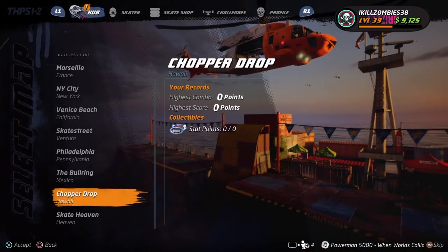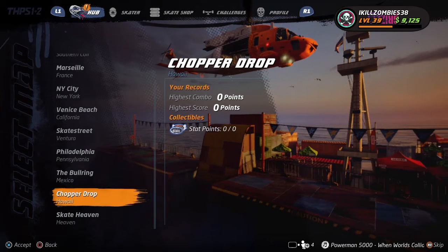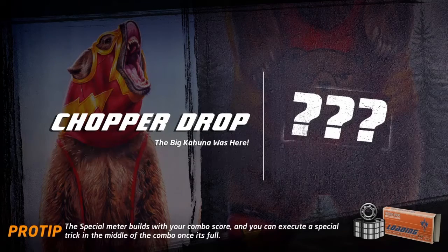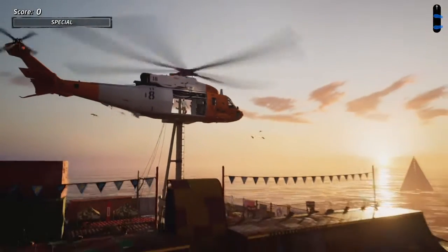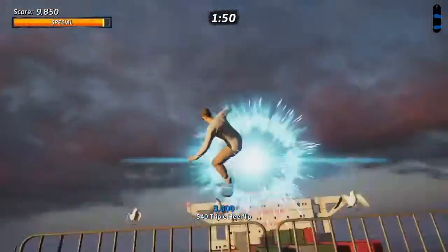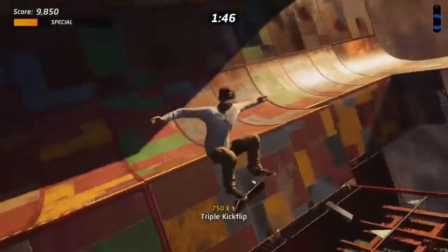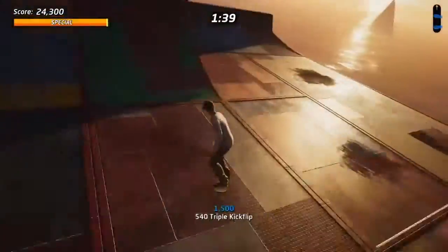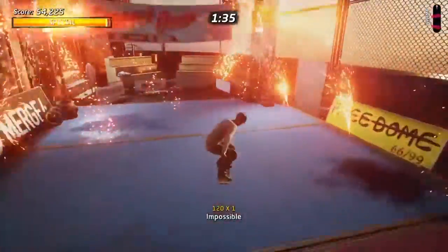We're gonna go into Chopper Drop first. This one is a little bit tougher for me because I'm not really used to vert and half pipe combos, so we're just gonna fool around with this one — at least make the gap and show y'all the vicarious visions logo. No stat points of course, we already maxed those out with the three we got in Bullring. If you go straight up here — boom — there's your vicarious visions logo.